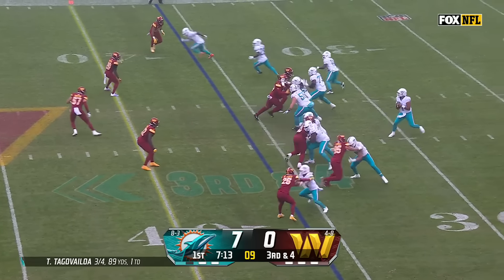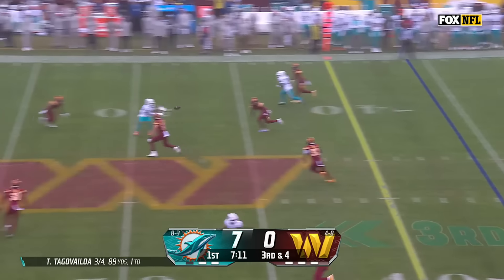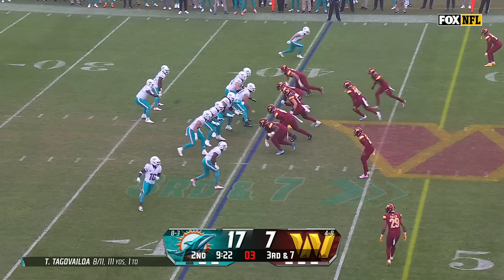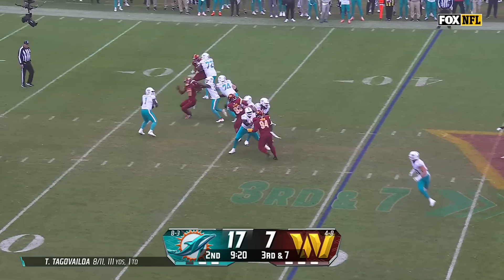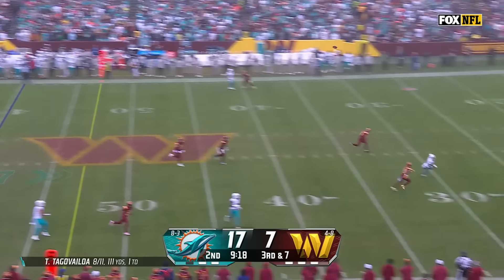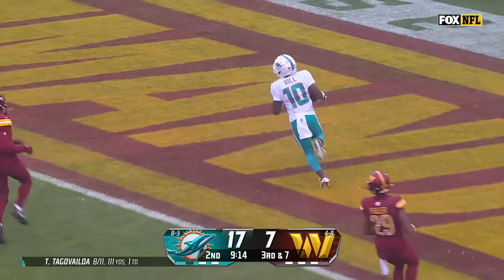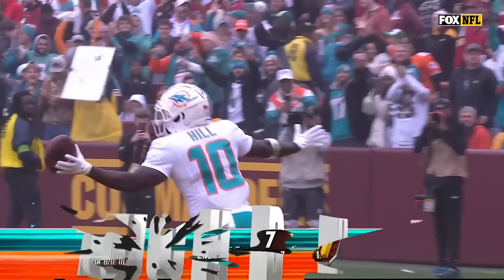Waddle and Hill all on the same side — that's where Tua's looking — Tua's throwing — and Jalen Waddle's catching it in Washington territory. Here comes a blitz from Washington trying to get to Tua — one-on-one — Hill found it, he's gone — another long touchdown for Tyreek. Game.